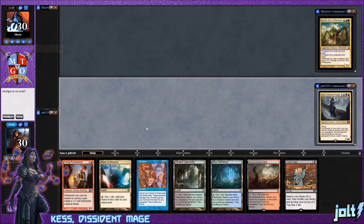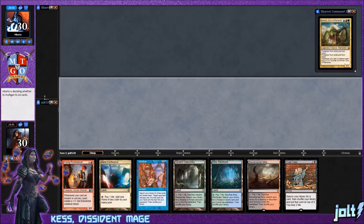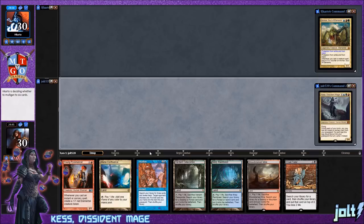Welcome to Kess Twin Mage, hope you're excited. As far as the opening hand goes — yes, love it: Cruel Tutor, Intuition, Young Pyromancer. We'll keep this one in a heartbeat. Playing against Animar, so it should be an interesting match.